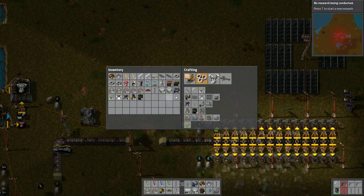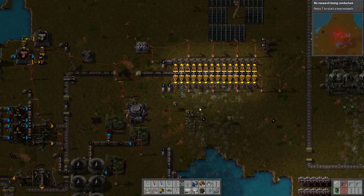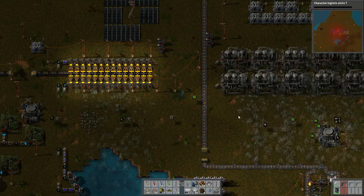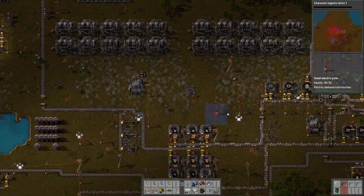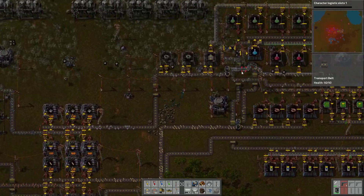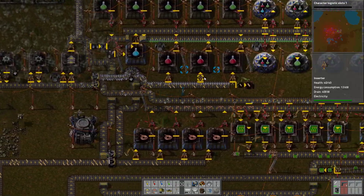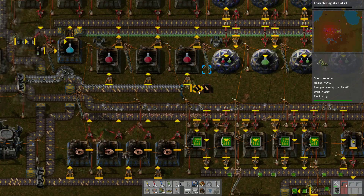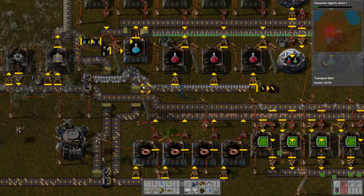Now we need to create the actual sensor — we need a fast inserter, and I have no iron. I also can't request stuff yet. Let's go find some iron. We do have iron in the network but I can't request it because I don't have that technology yet. This inserter is filtered to only gather copper — that would explain why we've got a bit of a mess and why things are falling apart.